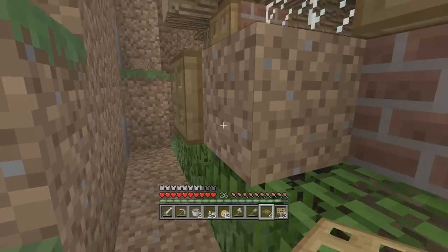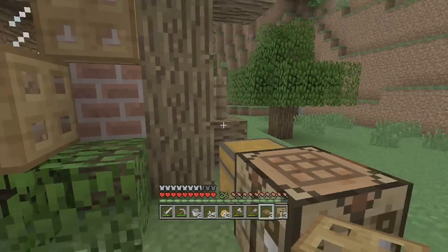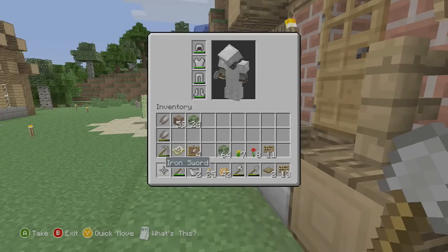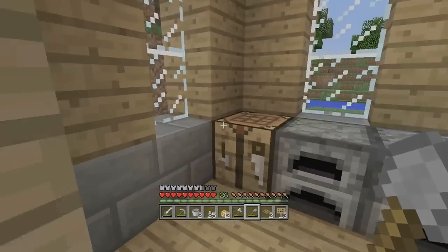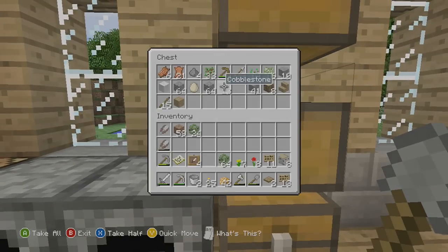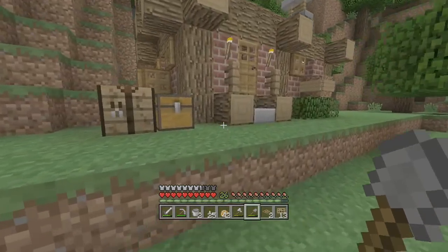So let's just add these trapdoors here. I kind of wish these were grass blocks so they'd be green on top, so I may connect them to some grass. I'm actually going to need more wood - I don't have enough on me. I thought I was all prepared but I decided to go with trapdoors which threw me off. Don't worry, I've got wood. It's looking good, I like it, very happy.